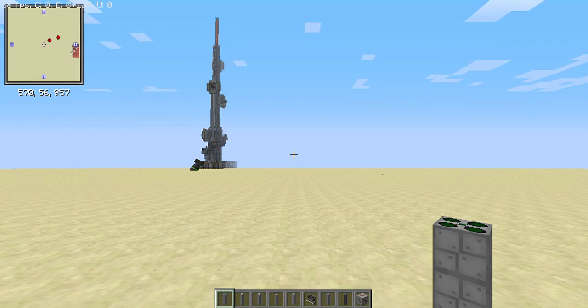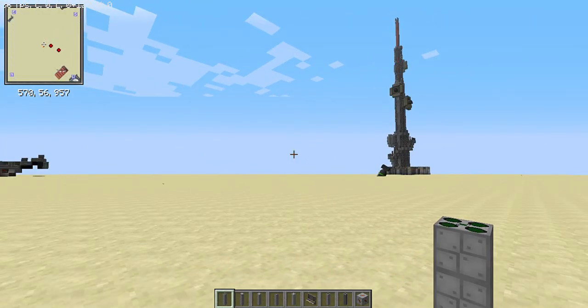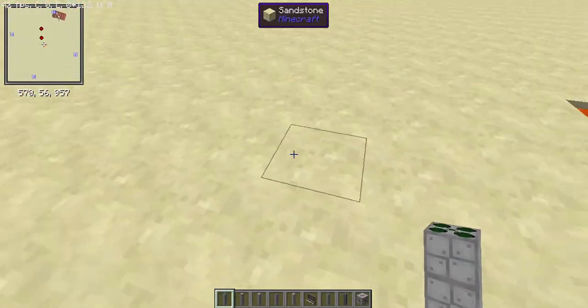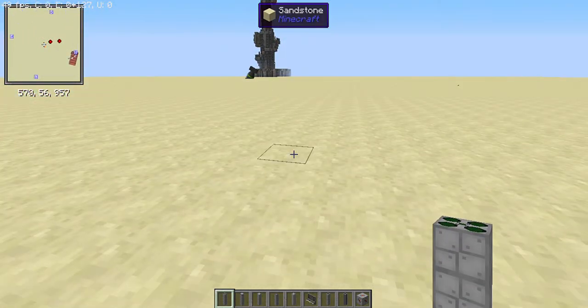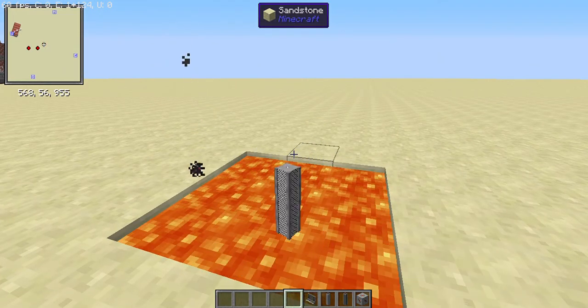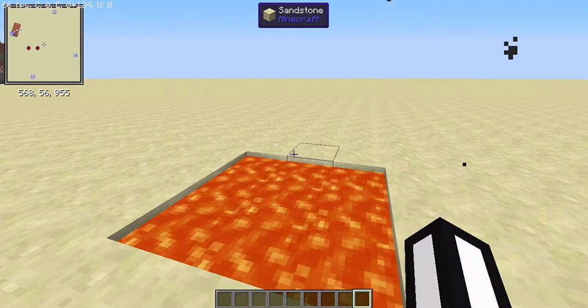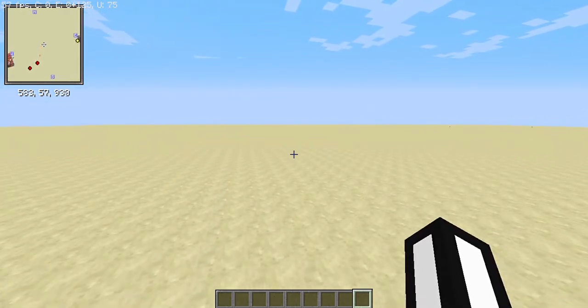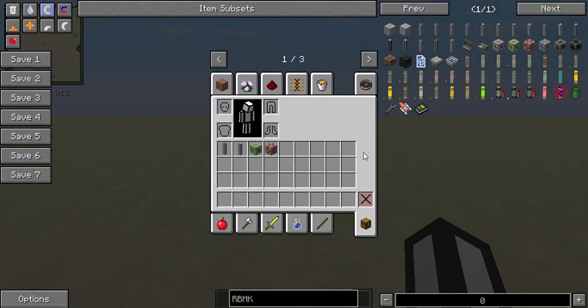Normally for your RBMK reactor you will need fuel rods, control rods, structural columns, steam channels, chunks, carbon neutral reflectors, console, large column coolers, steam connectors, different pipes, and turbines and cooling towers. But with RBMK reosim — brand new technology, kind of — all that goes away and we can make an RBMK with just these simple materials.